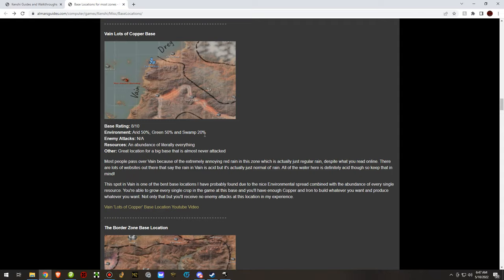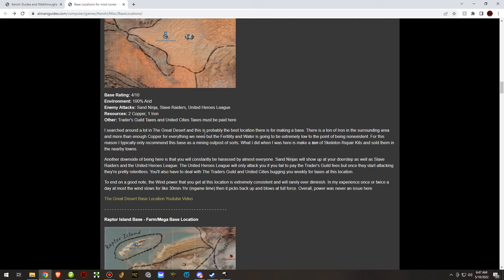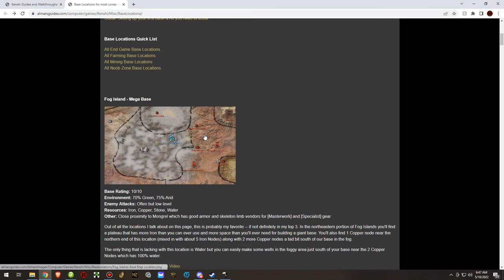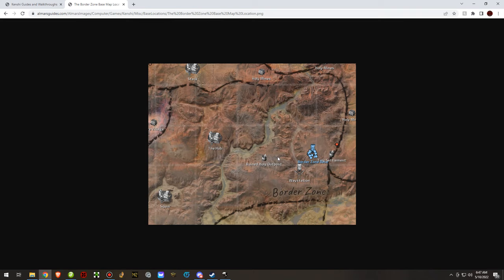Vayne got a good base rating, aside from the lack of attacks. You'll notice all of these locations have a base rating — these are my own subjective ratings compared to all other locations. Since Fog Islands is my 10 out of 10 location, all other locations are basically being compared to it.